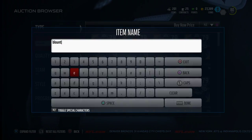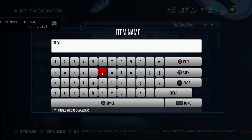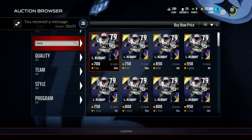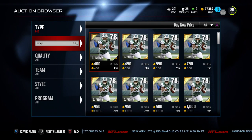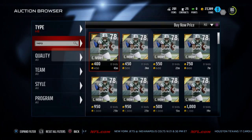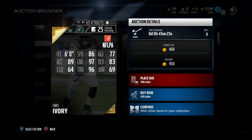Another back I want to quickly gloss over — there are really two main ones I want to focus on: LeGarrette Blunt and then Christopher Ivory. I really, really like this Chris Ivory card mainly because you can get him for 400 coins. He also has 96 trucking.